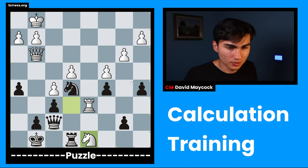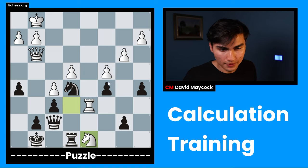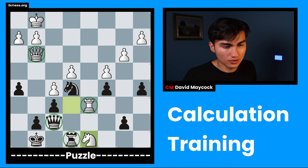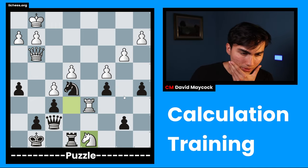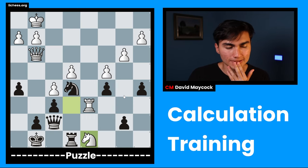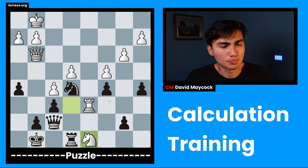Material balance: white seems to be up a pawn. We have three pawns and then four here, that makes seven, and then we only have six pawns as black. We have both queens, rooks, and knights, so it's not very good already from the get-go. Black is down a pawn.